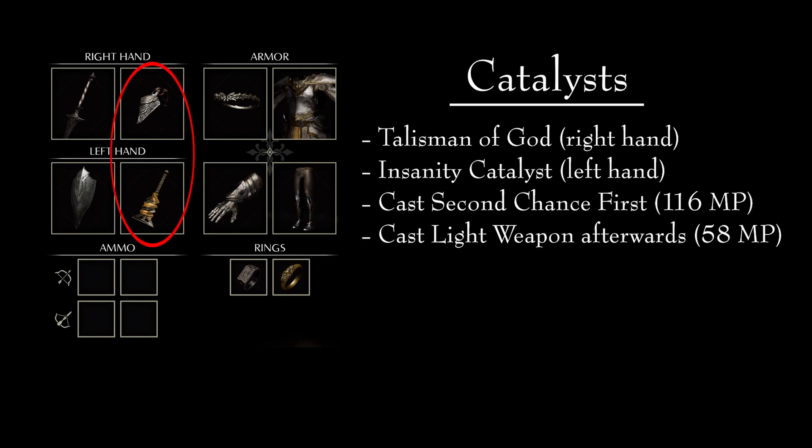In regards to Catalyst, this build uses both a Talisman of Gods and the Insanity Catalyst. The Talisman will go on the right hand and the Catalyst will go on the left. This build has a total of 116 MP. Remember that using the Insanity Catalyst cuts our MP in half, down to 58 MP. For this reason, always cast Second Chance before switching to the Insanity Catalyst to cast Light Weapon. Otherwise, you will be using a lot more spices than needed.